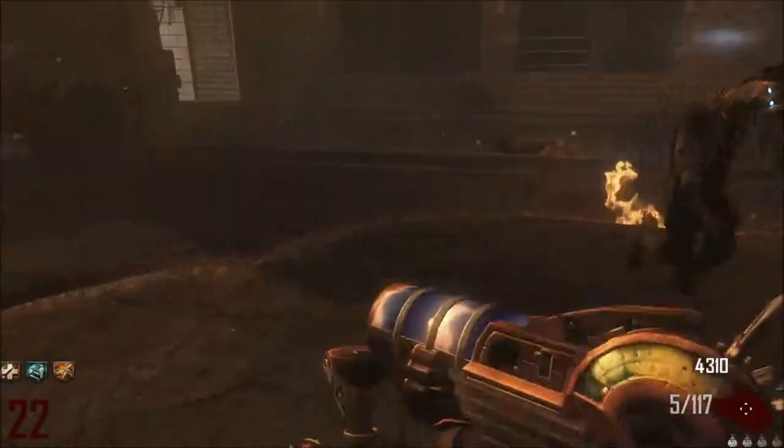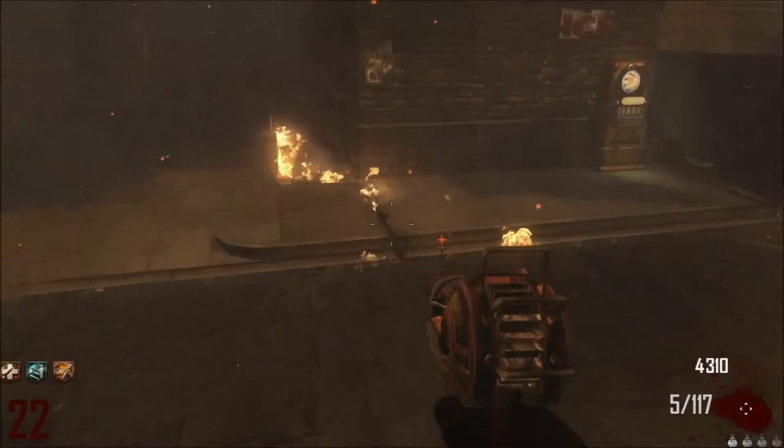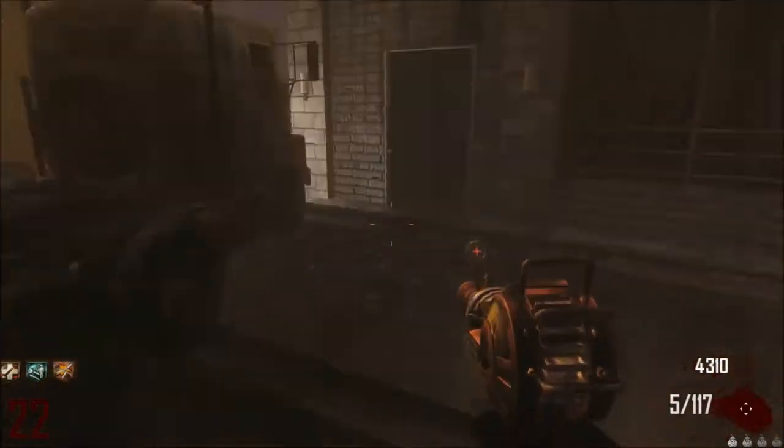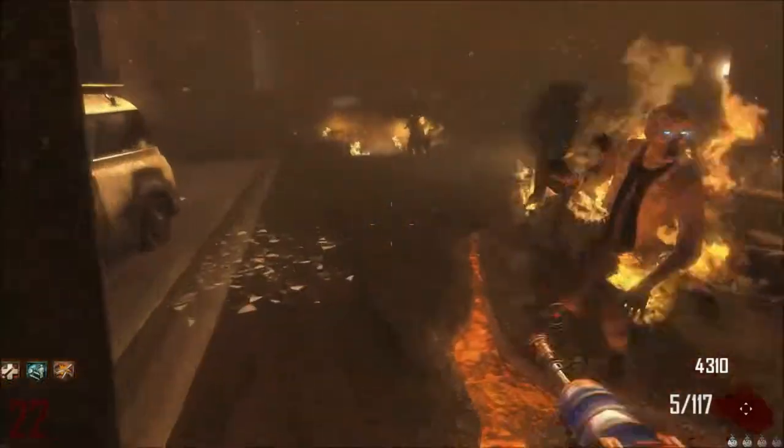There's a zombie that always spawns there. For my perks, it's up to you. Stamina Up's a good perk, but Speed Cola — I don't reckon it's worth it.